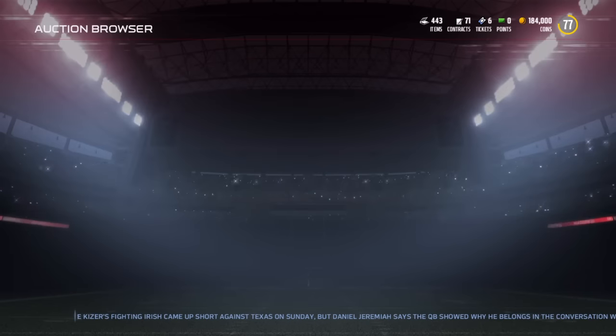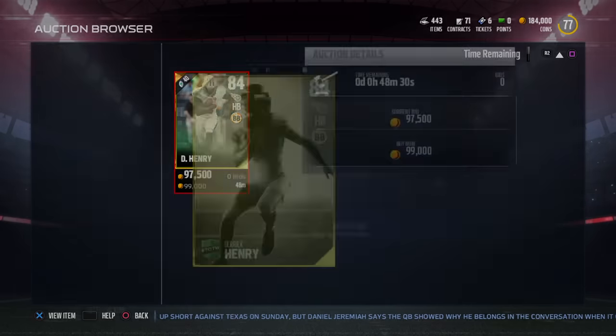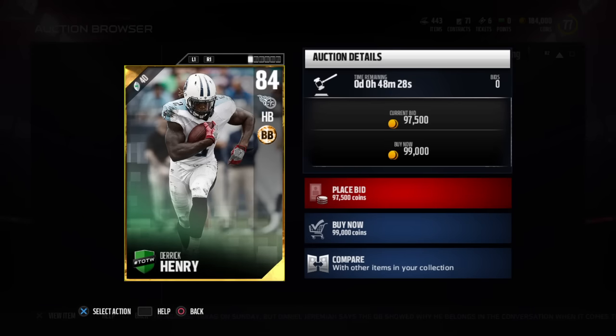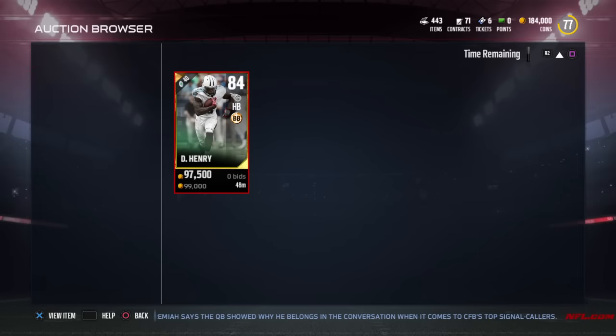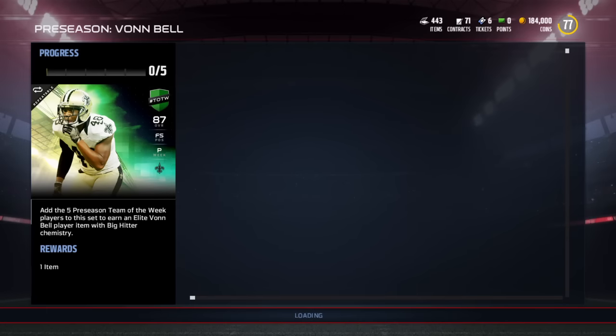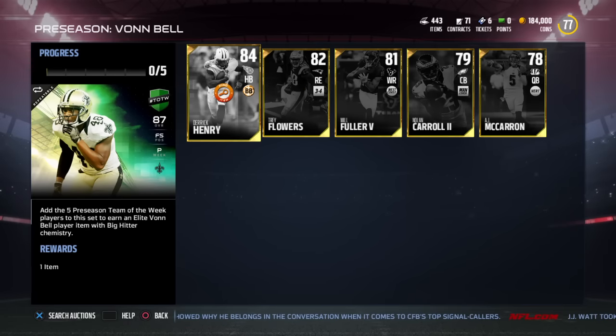There's Derrick Henry — look right here. Derrick Henry, 84 halfback: 88 speed, 85 agility, 91 acceleration, 89 carry, 91 ball carrier vision, 79 elusiveness, 92 trucking, 85 juke move. Hell of a card, that's actually really good, pretty amazing card. I'm probably gonna end up picking that up if I don't pull it in packs.